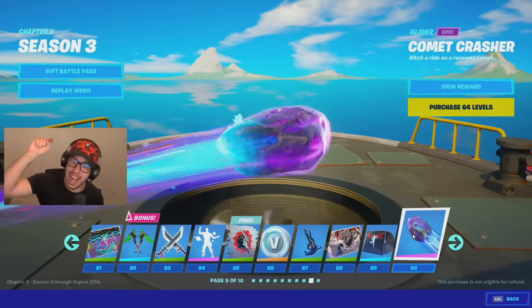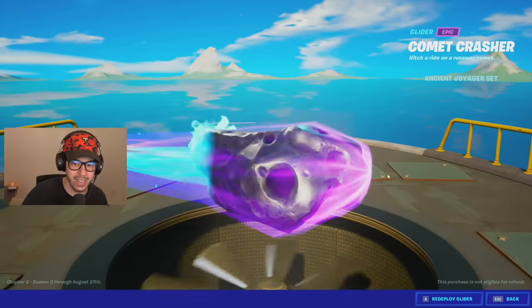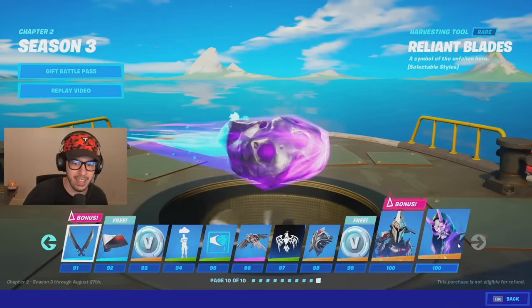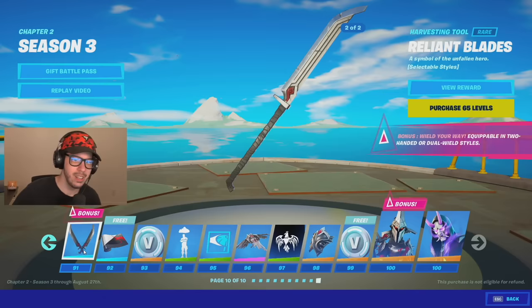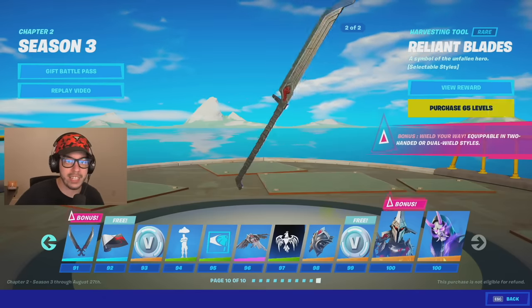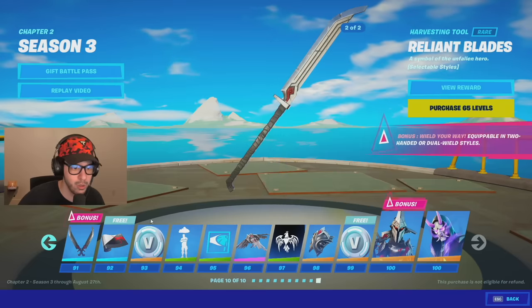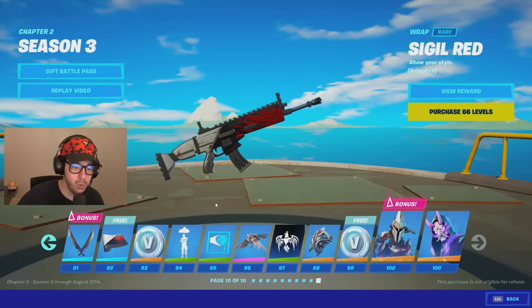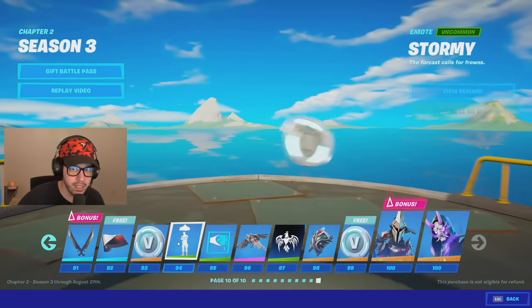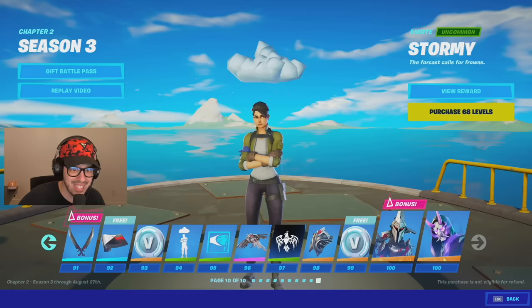We got Comet Crasher — that is a cool glider, I think you ride on top of it. That is pretty sweet, you love to see it. We're in the final ten tiers of the battle pass. We got this pickaxe — that is sick, I love the two-handed version as opposed to dual-wield. Got this wrap here, that's really cool. Some V-Bucks, and Stormy — the forecast calls for frowns.